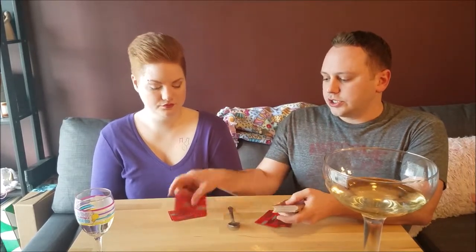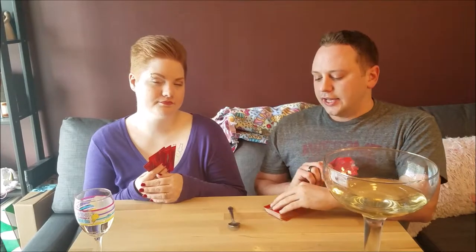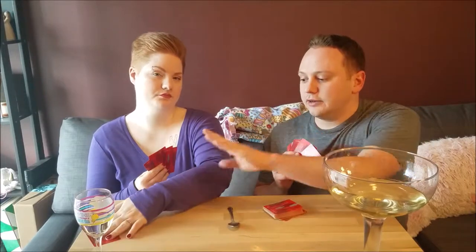There's two of us, so one spoon. What we do is I'm going to deal four cards to each person. The dealer looks at their cards — the goal is to get four of the same card: four sixes, four queens, whatever. As the dealer, I look at a card, and if I need it I put it in my hand and put down a different card. Bridget will then take it, look at it, see if she needs it. If she does, she'll do the same; if not, she'll pass it on.